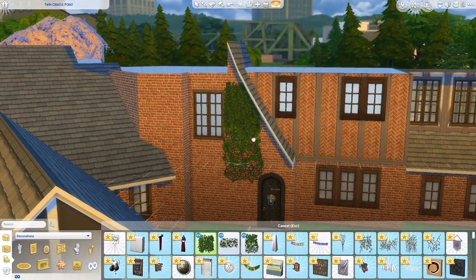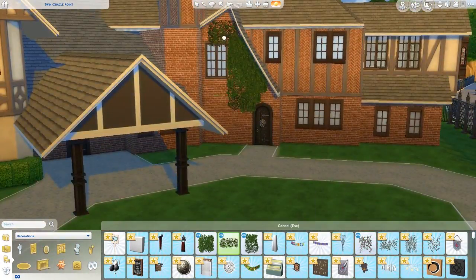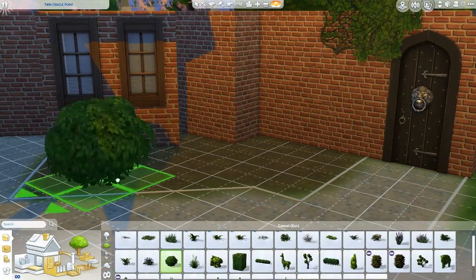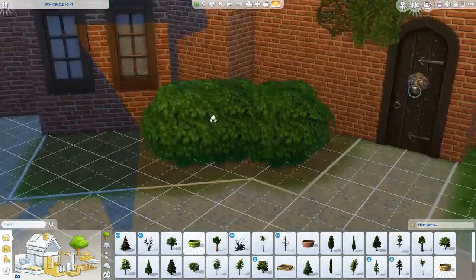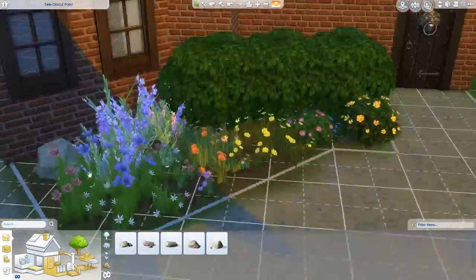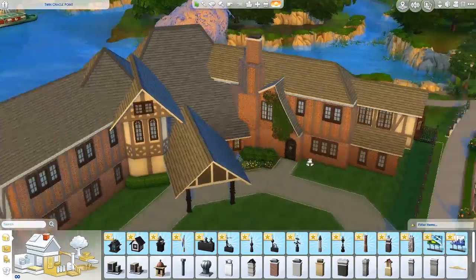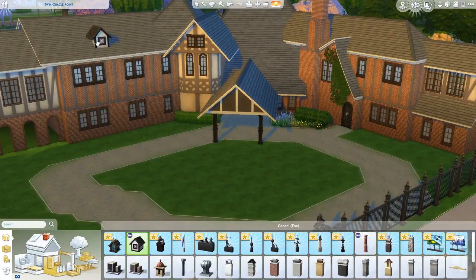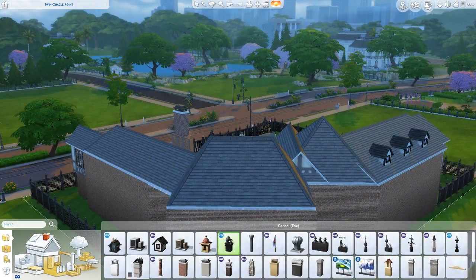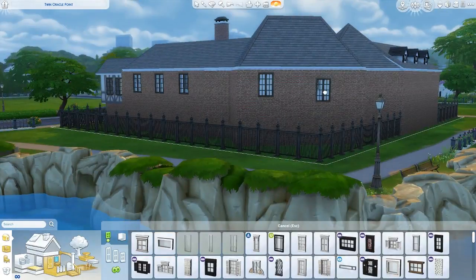I pretty much did all the foliage based off the picture and where things were, because again, I'm really bad at foliage. I don't know if you guys have seen my house-of-trees builds, but I literally just made an excuse and said yeah, it's supposed to be this way — it's an open forest. I didn't know how to make it look right, so I kind of skipped it, which I wouldn't recommend.